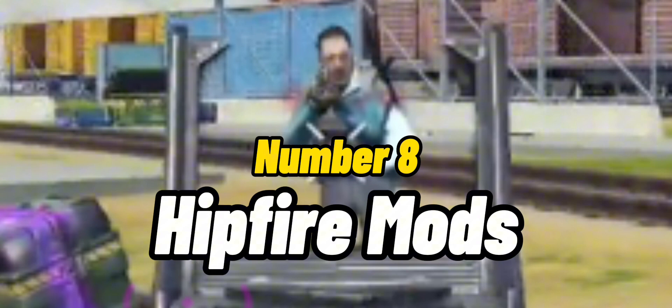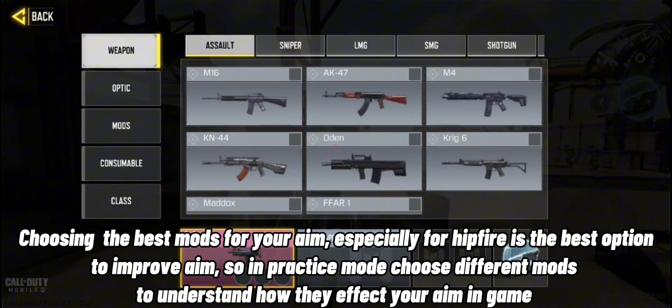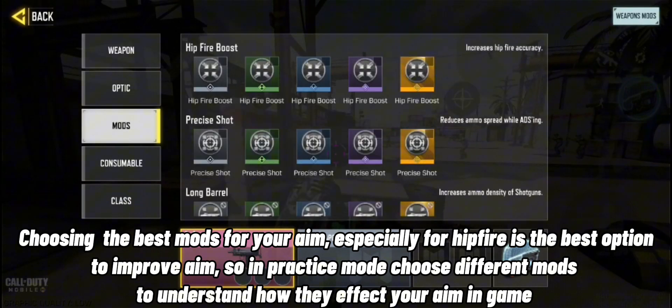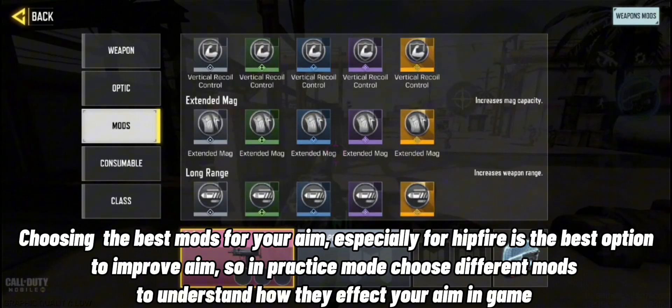Number 8 is Hipfire Mods. Choosing the best mods for your aim, especially for hipfire, is the best option to improve aim. In practice mode, choose different mods to understand how they affect your aiming game.